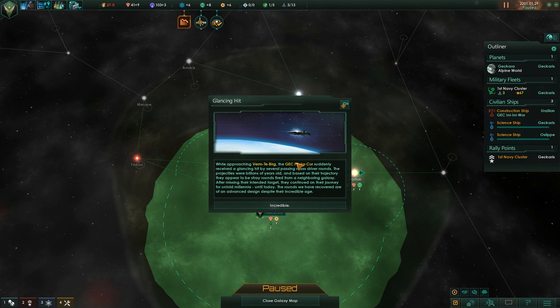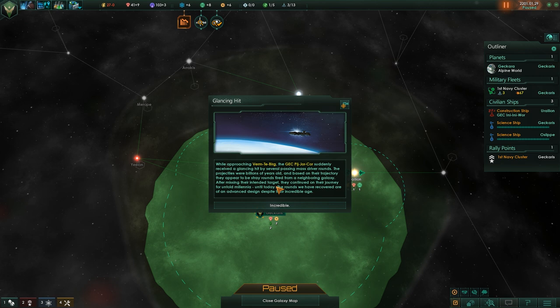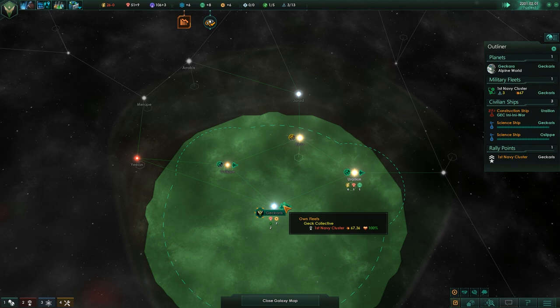While approaching Vermityburg, the Pidgejaw Corps suddenly received a glancing hit by several passing mass driver rounds. The projectiles were billions of years old, and based on their trajectory they appeared to be stray rounds fired from a neighbouring galaxy. The chances of that are infinitesimally small. After missing their intended target they continued on their journey for untold millennia until today. The rounds discovered are of advanced design despite their incredible age. We get some science research.